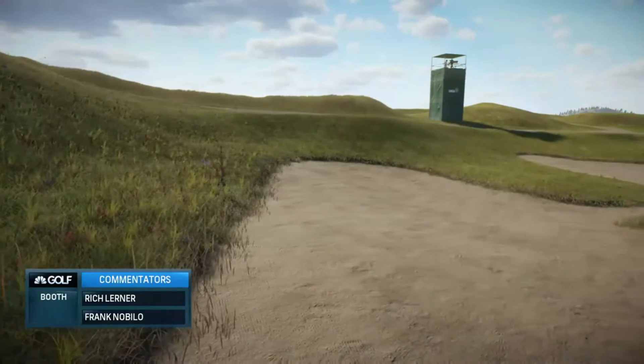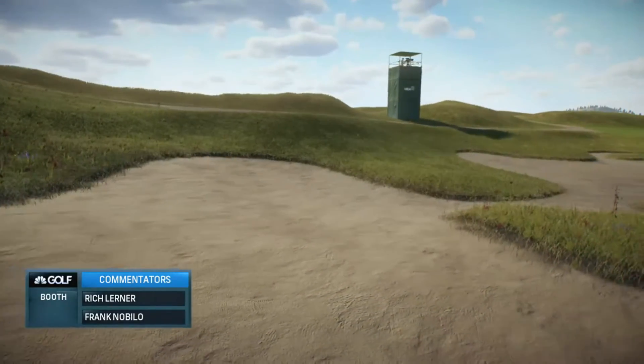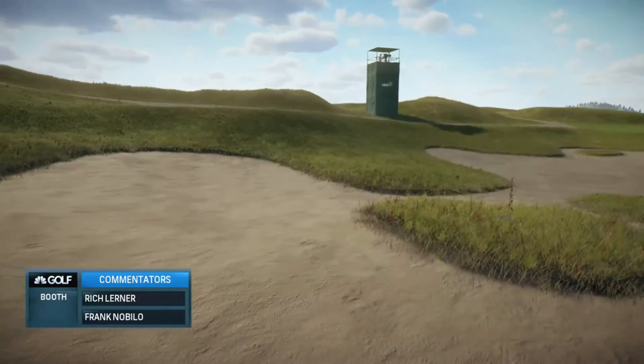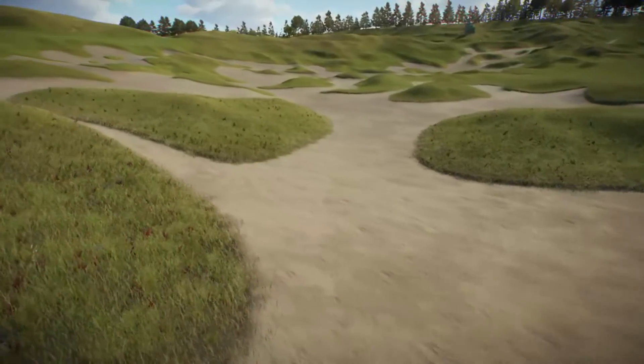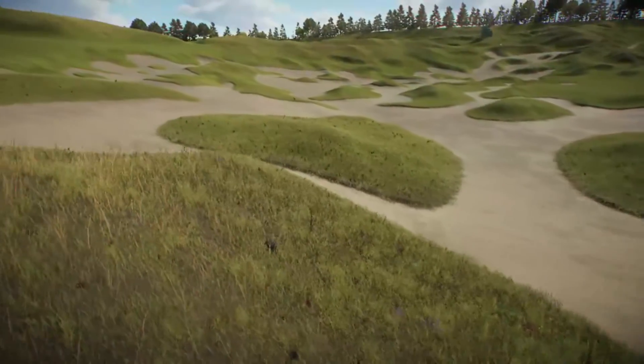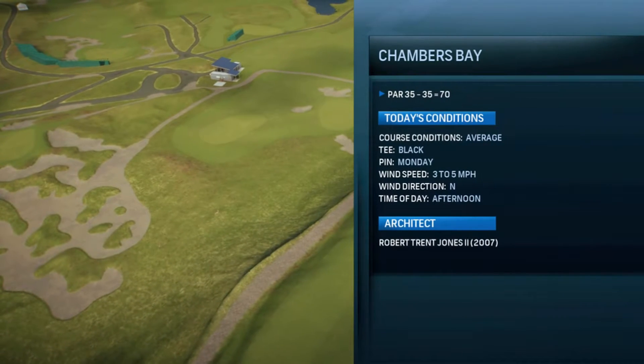Frank, what can you tell us about this golf course? First and foremost, Rich, it's going to be the host of the 2015 U.S. Open, but it's a true links golf course designed by Robert Trent Jones II. Breathtaking views of the Puget Sound as well as the Olympic Mountains on a clear day. You think of links golf, you think of Scotland, the home of golf.